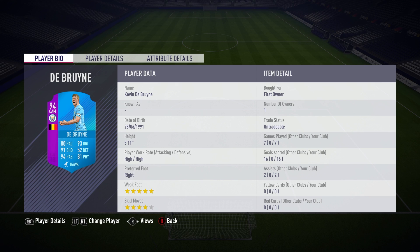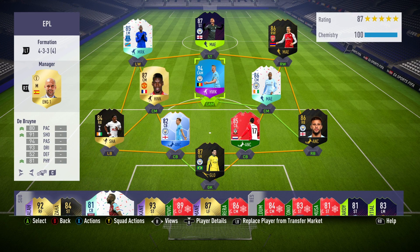That's right, the Belgian who plays his football for Manchester City has this nice high rated item: 80 pace, 91 shooting, 94 passing and 93 dribbling. Those are some pretty nice stats. He is 5 foot 11 with high/high work rates, right footed — doesn't matter though. He's got the 5 star weak foot and of course 4 star skills.